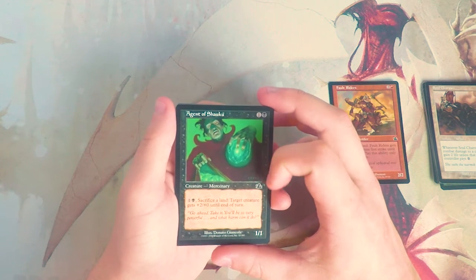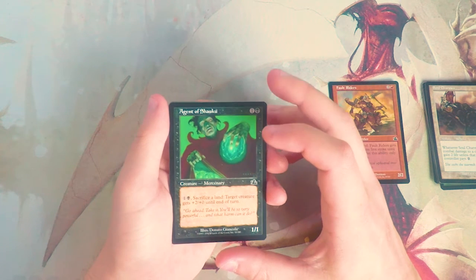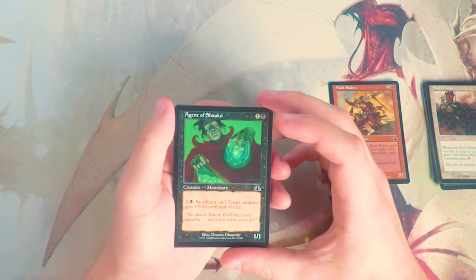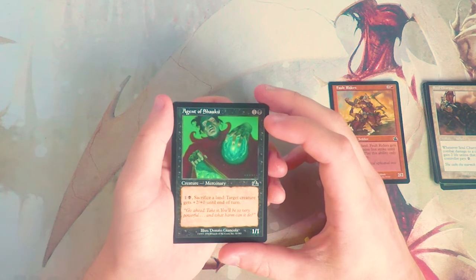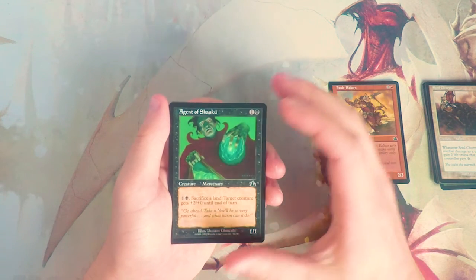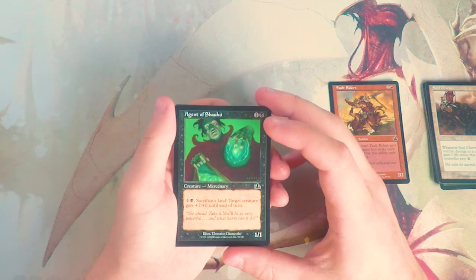Agent of Shauku — I might be mispronouncing that — is a 1/1 for one and a black: pay one and a black and sacrifice a land, and target creature gets +2/+0 until end of turn. I think this is just okay. I like that you can give it to any creature, but in a black deck the mana is more important in a lot of cases. That's part of why I like Fault Riders so much — in a red deck it's going to be much more aggressive, much more low to the ground.